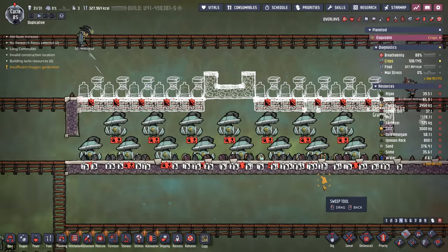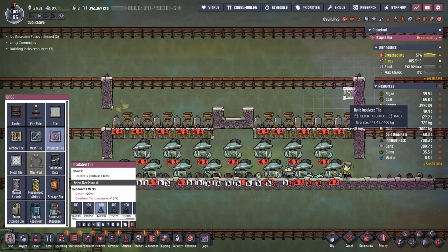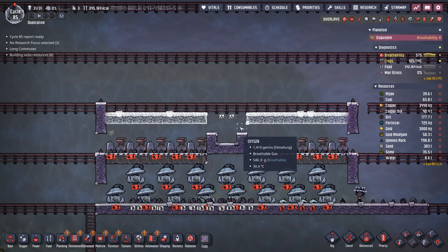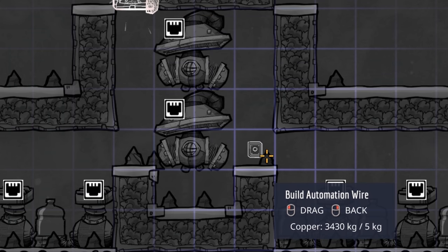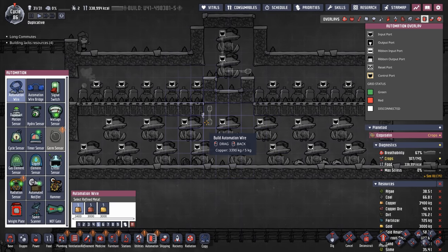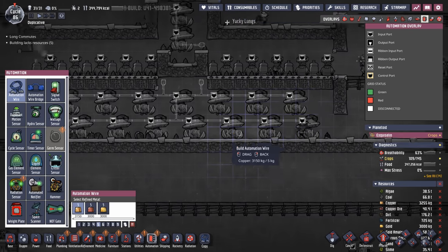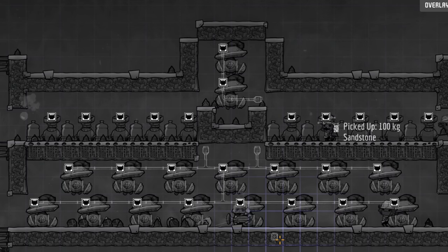We're gonna make sure we pick up all of this debris down here — it's definitely not something you want sitting in your SPOM. This next step is similar to the regular SPOM: you go one tile above where the electrolyzer is and go right over. In this case we go a little bit higher because we need two pumps in here. We're still doing our research for our Atmos sensors in the background, but while we have access we'll go ahead and link up the automation wire — we know where the Atmos sensors are going to go so we just go straight across.